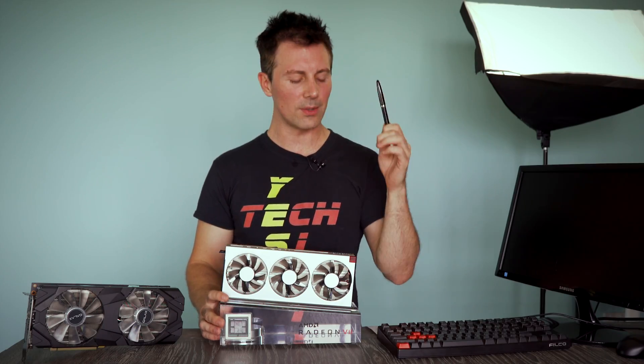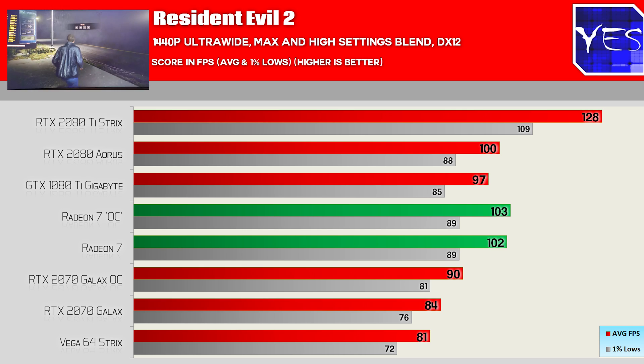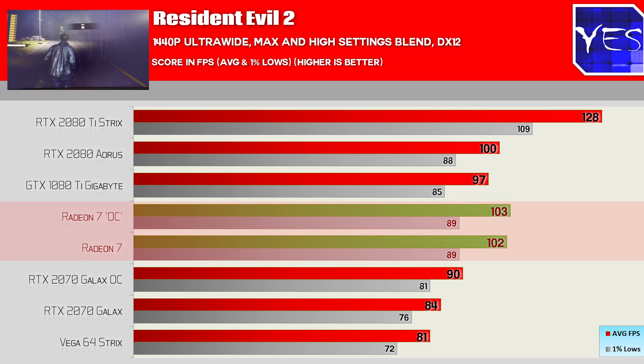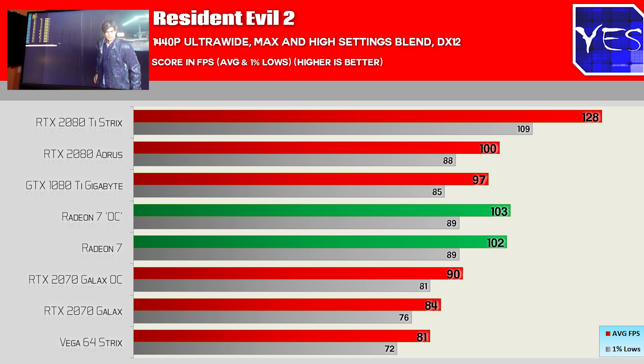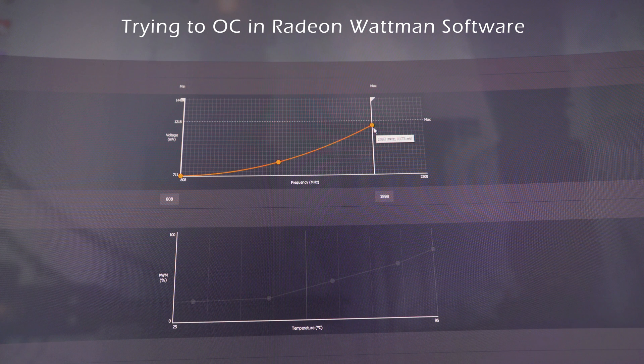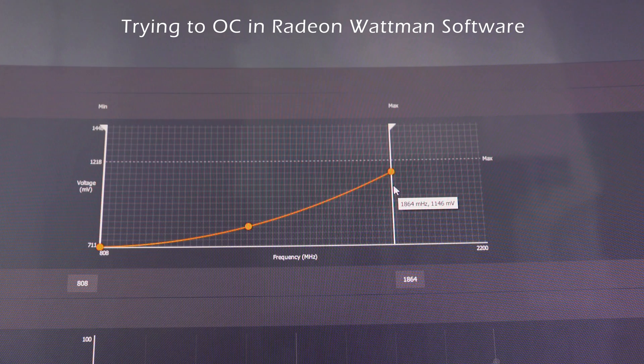Welcome back to Tech Yes City. Resident Evil 2 was the best case scenario for the Radeon 7 in today's benchmarks, beating out the 2080 and also the 2070 overclocked. It's important to notice with those overclocked figures — I put quotation marks around them — because the numbers when I overclocked were virtually the same as not overclocking. I just simply couldn't extract any more performance out of the Radeon 7. It's like it had a mind of its own, finding its sweet spot straight out of the box. I did manage to increase the power limit by 5%, but if I tried to overclock the memory even just a slight bit...